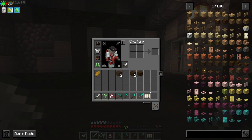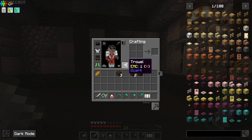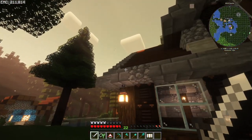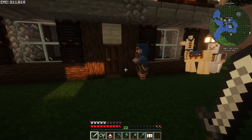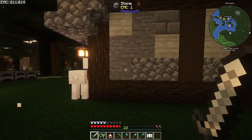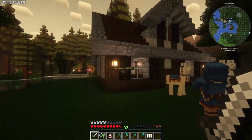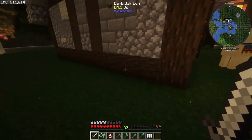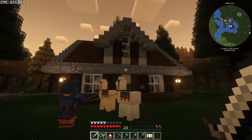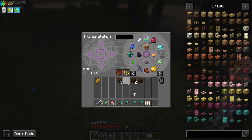I used the trowel to build the house — I have it in my offhand. I had all these different types of stone blocks on my hotbar, and with the trowel you just place them and it'll randomly place blocks from your hotbar, which is pretty cool. I built the whole shape like that and then just filled in some details — the logs, stripped logs, and windows in the front — to make it pop a little bit. I actually learned that from Chosen's playthrough of this modpack.